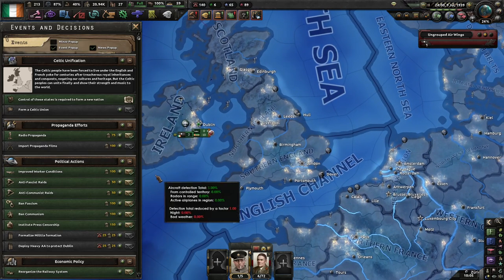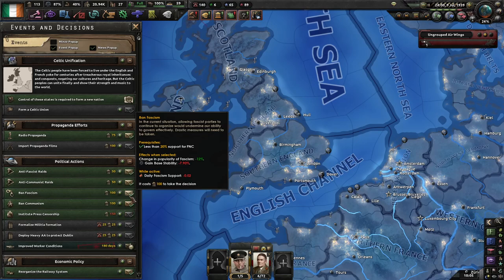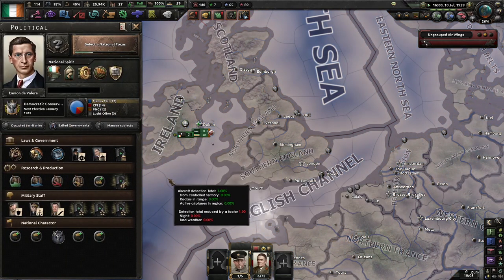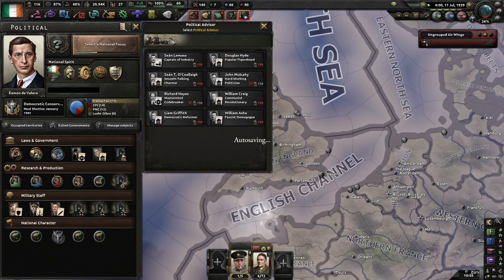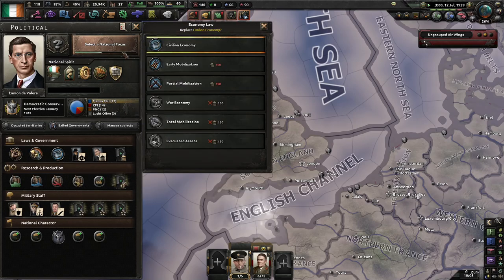One thing I would recommend is, if you have the spare power, trying to improve our work conditions to get the stability. You probably ban fascism or communism if you think it's necessary. A lot of what we're going to be saving our power for is partial mobilization once the war kicks off, or even war economy.